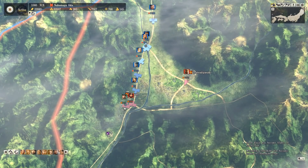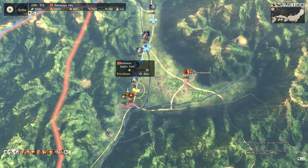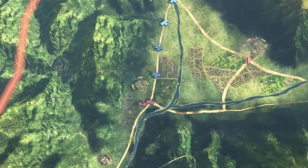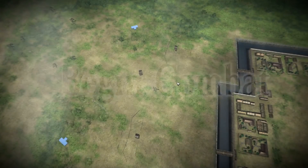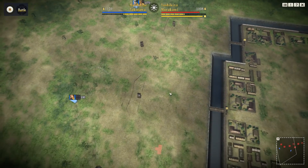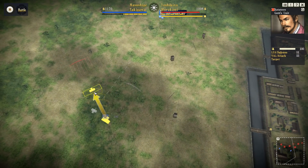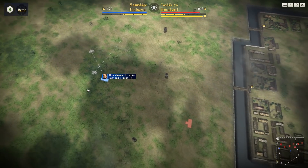As our last wisps of an army push into Kai, we face the last wisps of the Takeda army. Here we can take advantage of a mechanic I've learned earlier in the game: when the enemy are using tribal troops like in this castle defense, the tribal troops don't count towards the victory conditions.